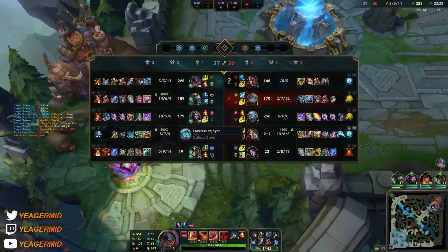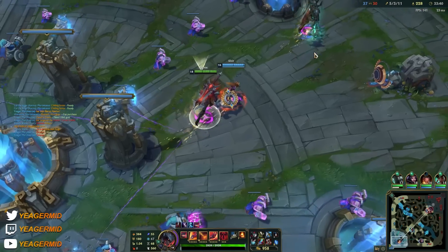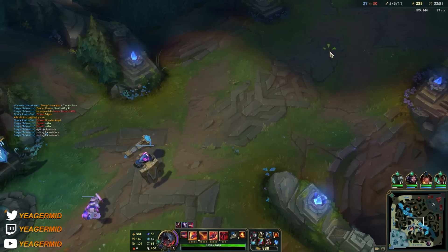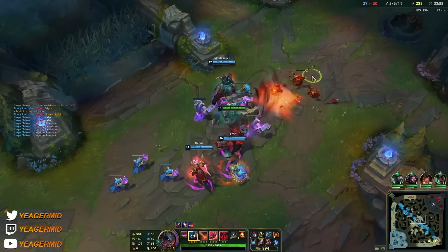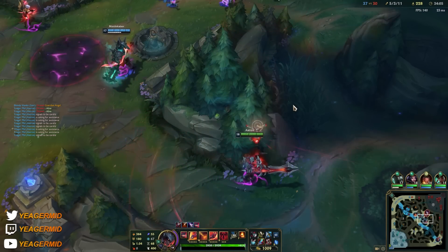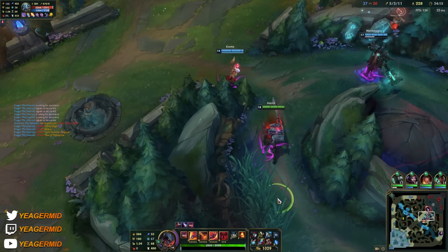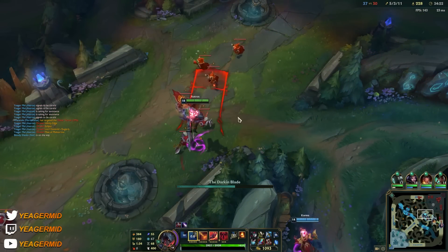Now we just need to group mid and focus down the Draven. I'm buying this because after one fight the game is over — either we win or lose from this fight. LeBlanc has to group with us now and poke, because if they see she's bot lane they could easily try to collapse. He has no boots, just full damage. We have to block the wave — somebody has to defend it. This is how you want to poke.